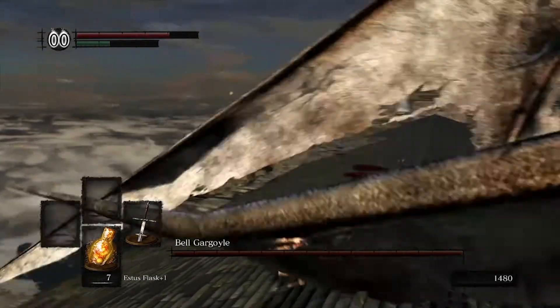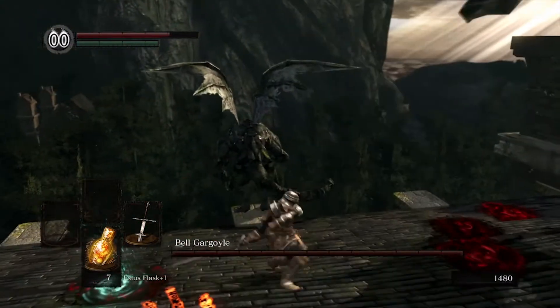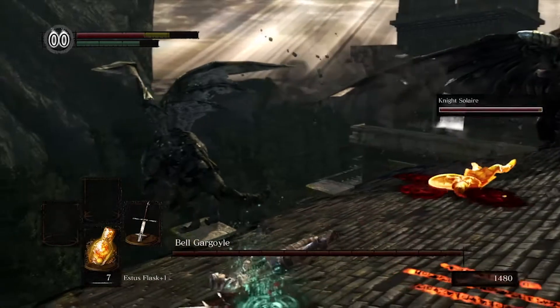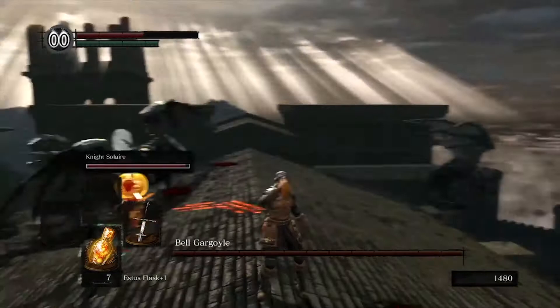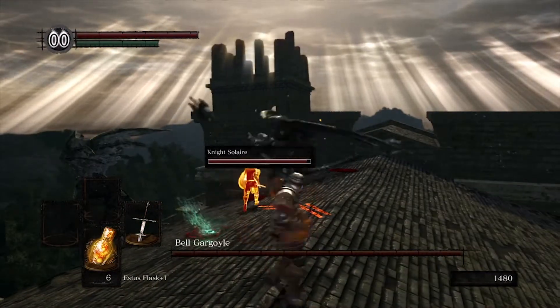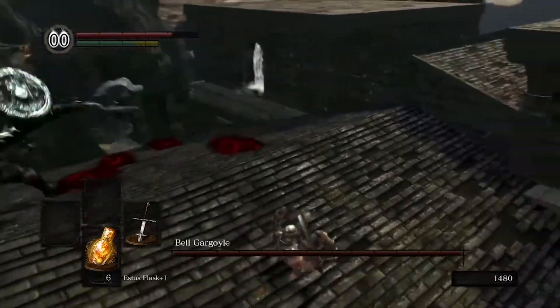This weapon will absolutely obliterate the gargoyles if you just use the heavy attack. To bring on the gargoyles' demise even quicker, you can go and level that Zweihänder up. I used it at plus 4 in the gargoyles fight, and one gargoyle took probably 5 hits from the Zweihänder — which is legit damage.